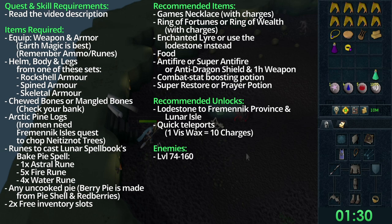Items required: put on a good weapon and armor — earth magic is best, so remember to bring enough runes. Bring rock shell armor, spined armor, or skeletal armor. You should have the helm, body, and legs from one of those sets.